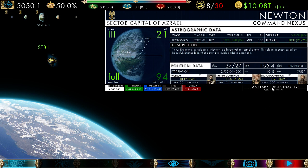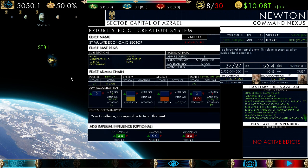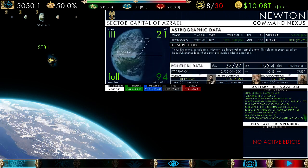For edicts, simply click here. If you have more than ten edicts, use the up and down arrows on the side. Hover for tooltips. To go into an edict, left-click and it will take you to the edict creation system. To get out of any pop-up, always hit the right mouse button — it will take you out without making any changes.